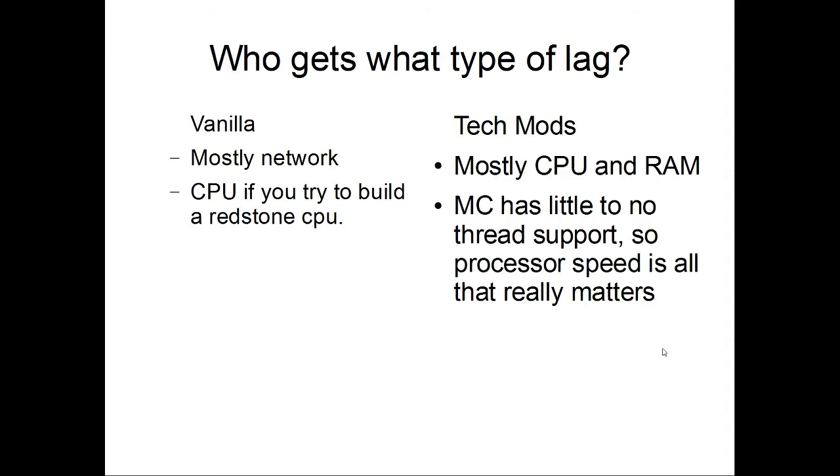Now that we have an idea of what the loads are, let's figure out who gets what type of lag. Vanilla servers are going to mostly be network load, just due to not a whole lot else going on. Building really cool, really big buildings — great cathedrals, great cities stretching for kilometers — aren't really going to be killing your server. It's mostly going to be network, and really only then if you've got people coming in and out. You might have some CPU issues if you try to build a CPU out of redstone.